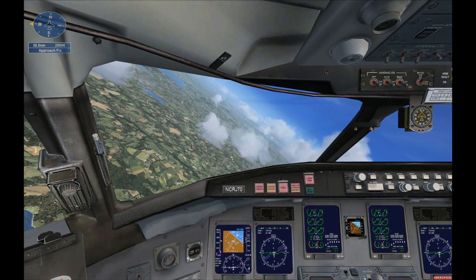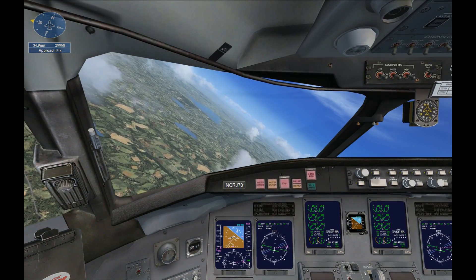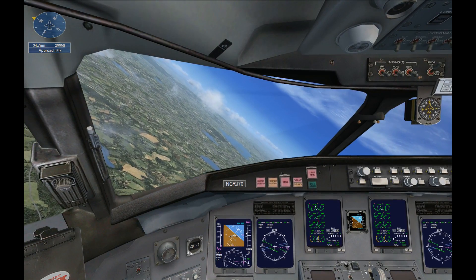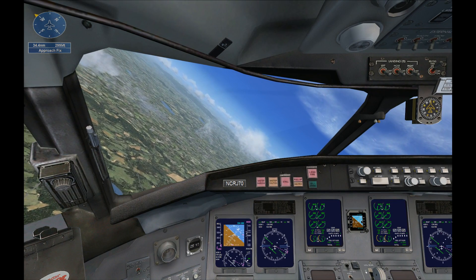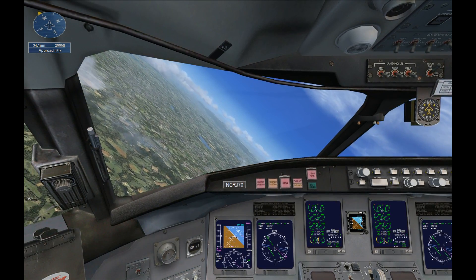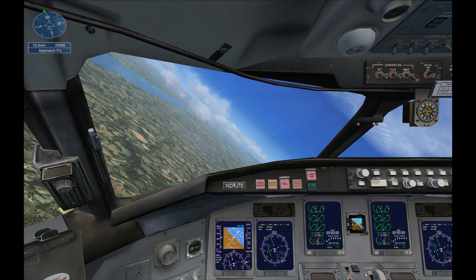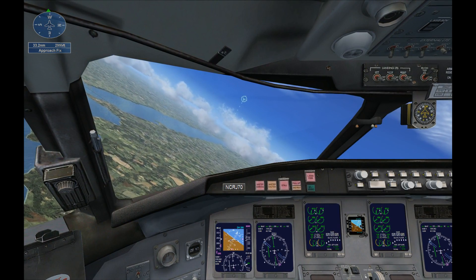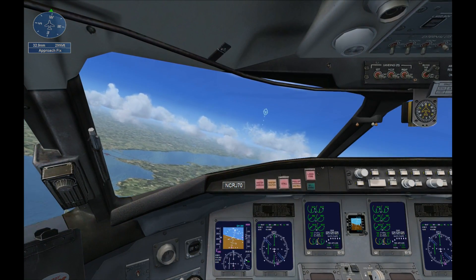We've been told to resume our own navigation. The controller will no longer give us vectors — follow our filed flight plan. Our flight plan route takes us to a point that will line us up for an approach to Glasgow's runway 23, which is currently the active runway. You can use the mission compass to navigate, or follow the flight plan on the map page. The pink line on screen is the path we should follow. You guys are getting as much of this tutorial as I am — there's a giant green arrow in the sky! Too bad those aren't there in real life.